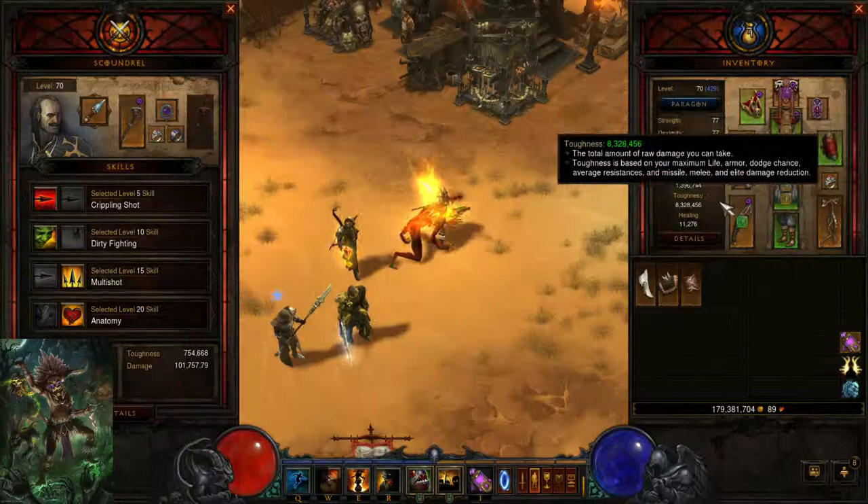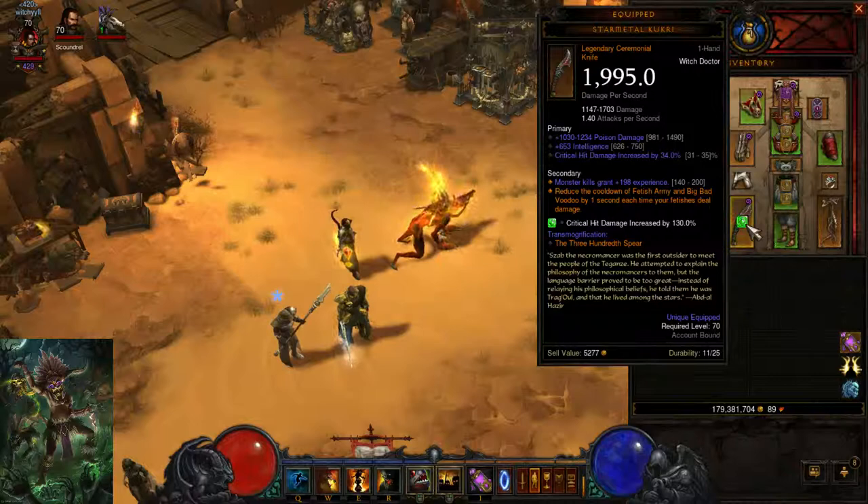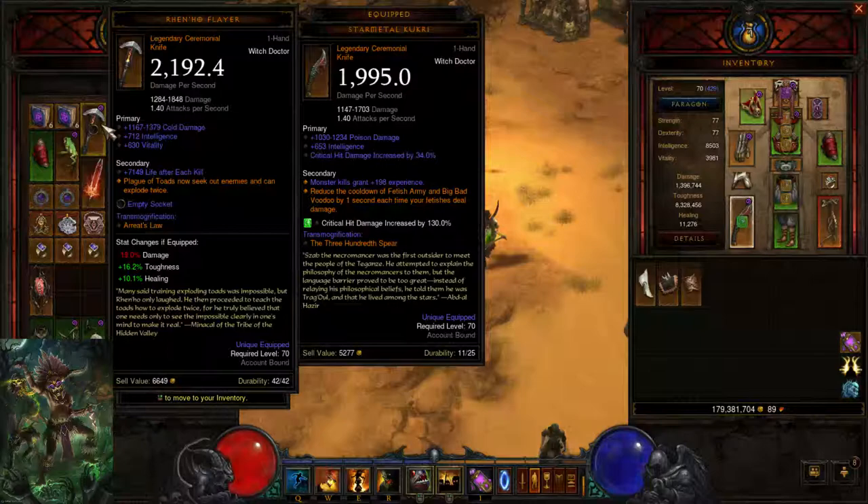Now, the key to the build — the Star Metal Kukri. This one rolled pretty bad, I'm actually kind of disappointed in it. But it's the best item, hands down. The only one that compares is my Rhen'ho Flayer — that's the only one that actually comes close, and it doesn't even come that close, to be honest. It's just not that good compared to the Star Metal Kukri.